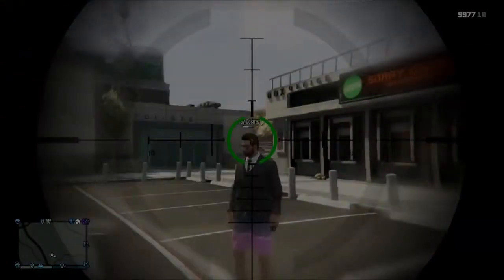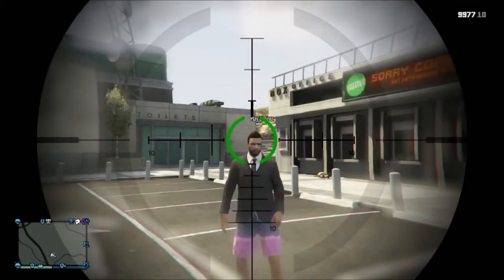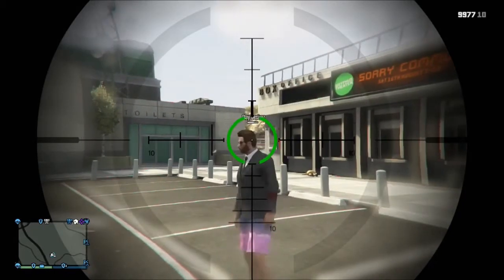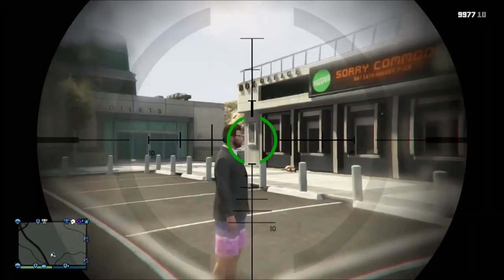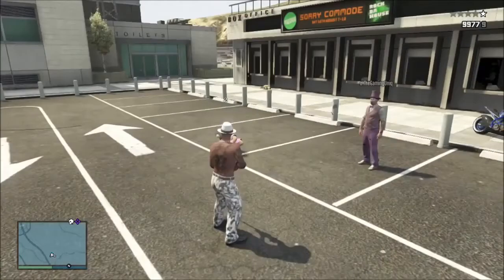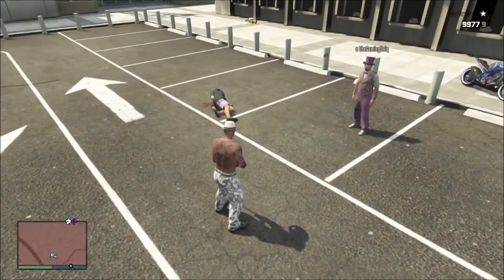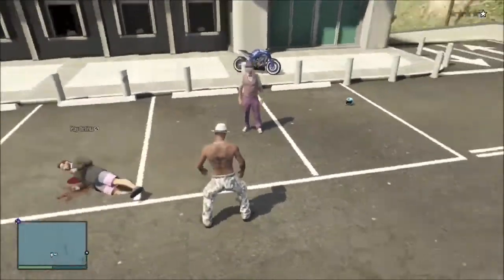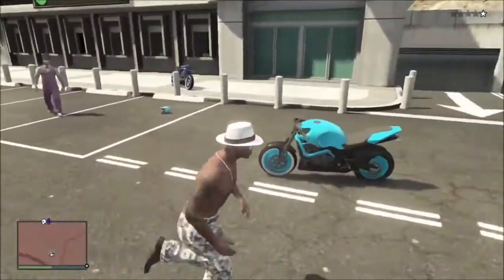The person chosen for this glitch is going to be standing right in front of you. You're going to aim up to their head and shoot them, and then they're going to enable passive mode at the exact same time. If you guys do a countdown for when to shoot and when to enable passive mode simultaneously, you should see that he will drop to the ground straight away.